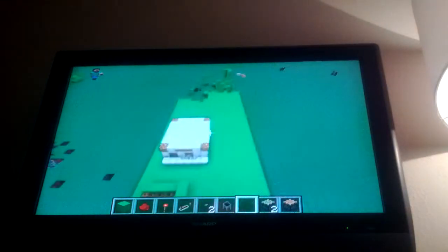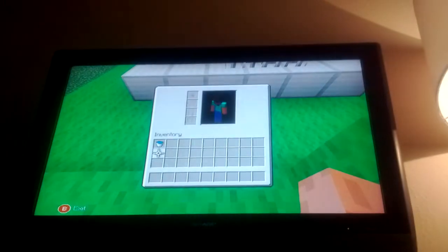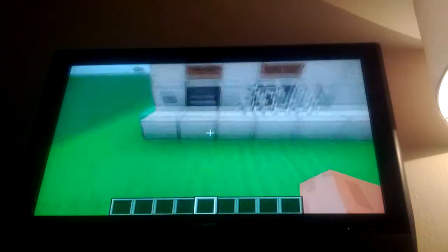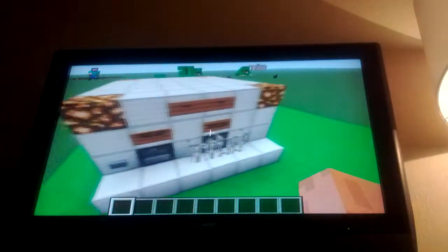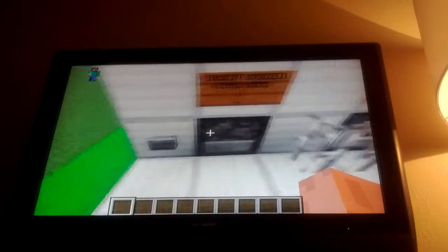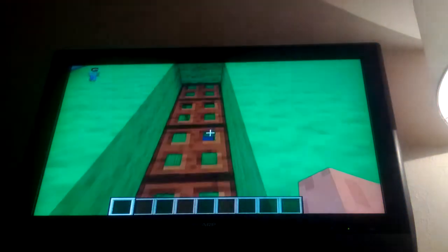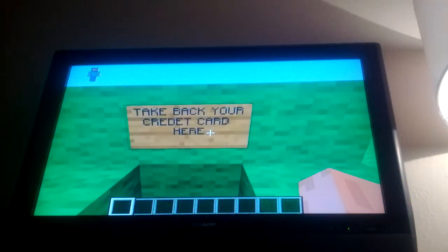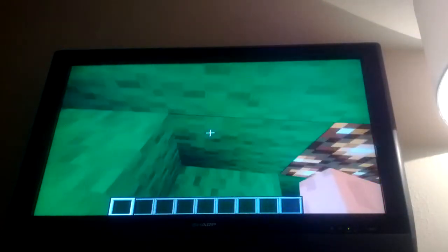In that video I said I was going to show you my ATM, so this is my ATM. I'm not going to build it because it took me a long time and it was hard. So when you want money, gold, or anything, it says 'insert credit card here.' You put a credit card in there, press the button, and then money comes out. Then it says 'take back your credit card,' so you go in here and get your credit card back.